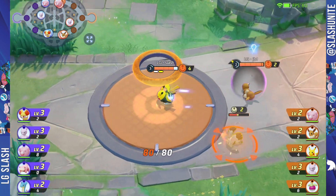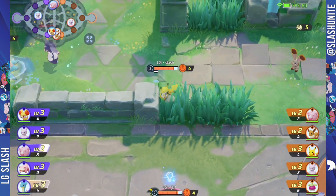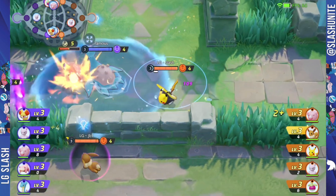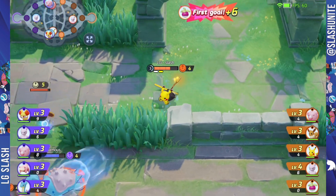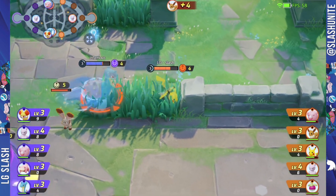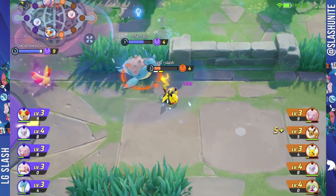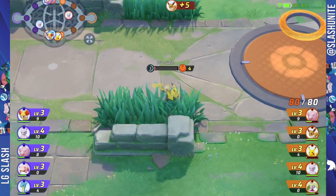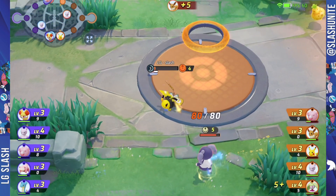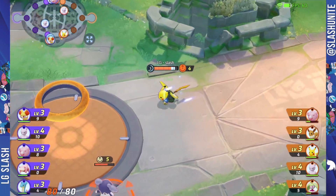The curse item reduces all healing including Focus Band, which I think makes Focus Band a lot worse now. So I highly recommend only playing Pikachu in the bottom lane — it's really bad in jungle and really bad in top lane. Your best secure is going to be Spark, which I managed to time with Junglebuk who's on the Umbreon in my lane, and we get that farm.